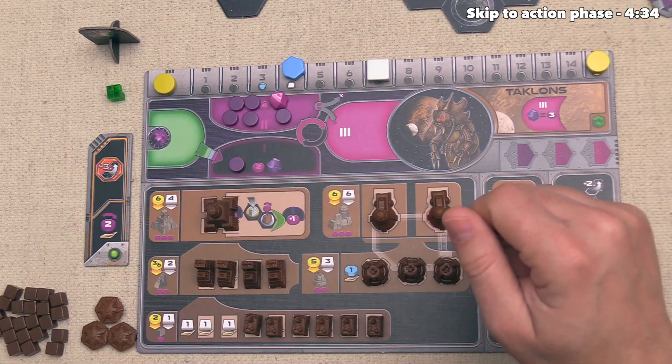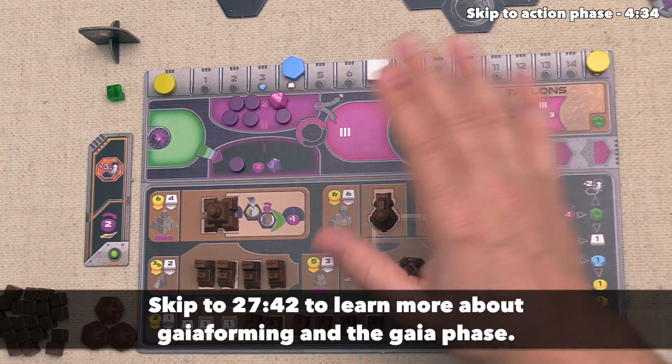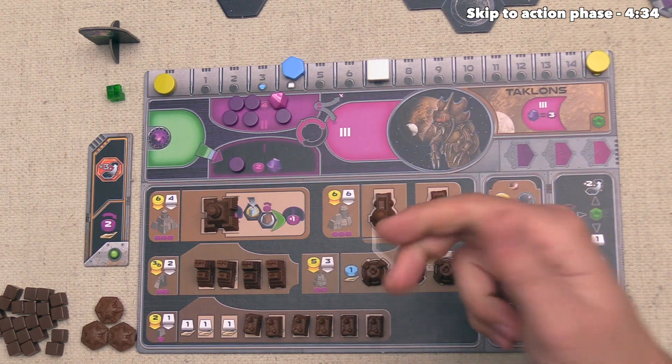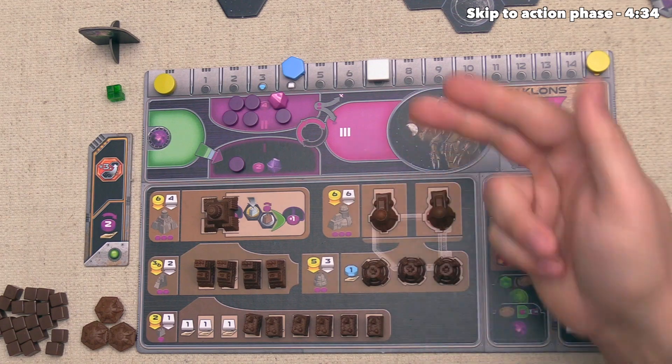The income phase is done, so we move into the second phase of the round: the Gaia phase. At this point nobody has anything to do in this phase, and I'm going to explain the specifics of how this works later in the tutorial. So let's jump right into the third phase of the round, which is the action phase.